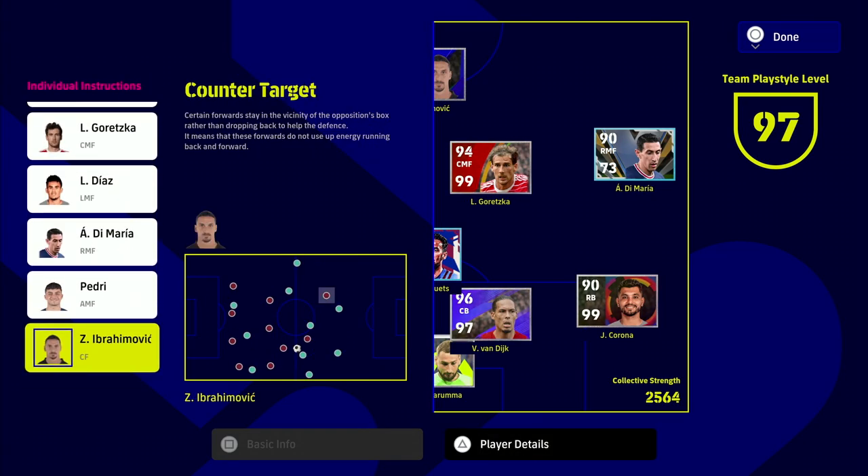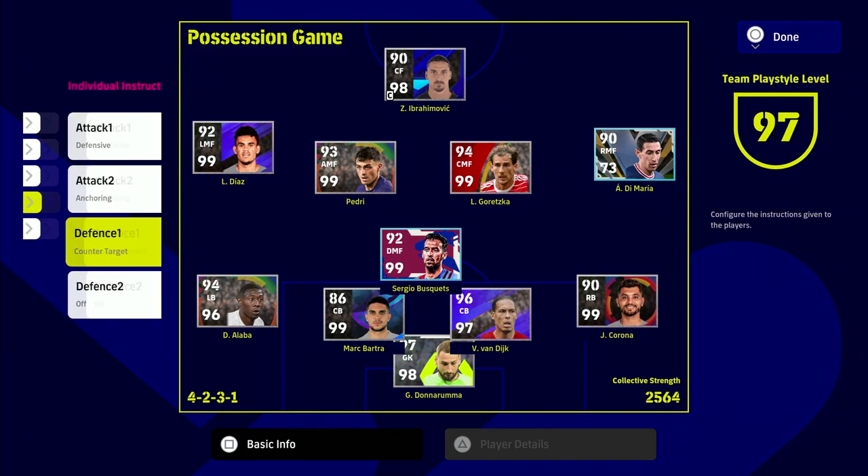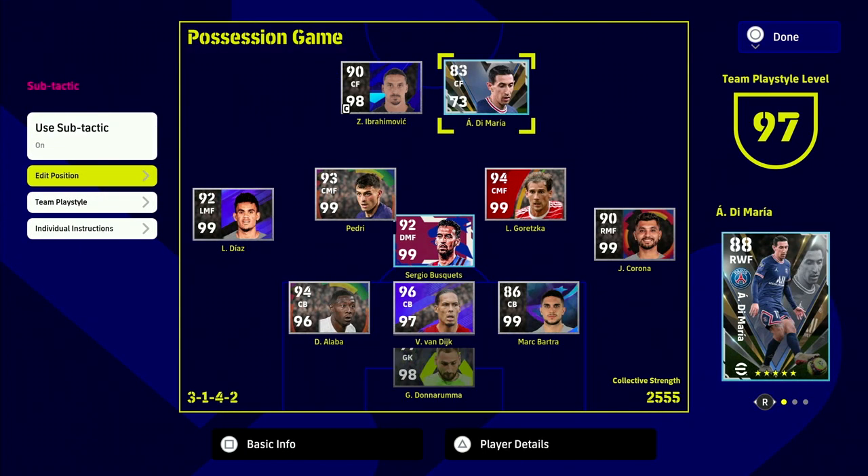We're also going to be using anchoring on Demaria to keep him out wide, and counter target on Ibra — though you can switch that up. A big important part of this video is those instructions, so pause the video there if you need to look at it. Another big important part is the sub tactics, which a lot of people sleep on.